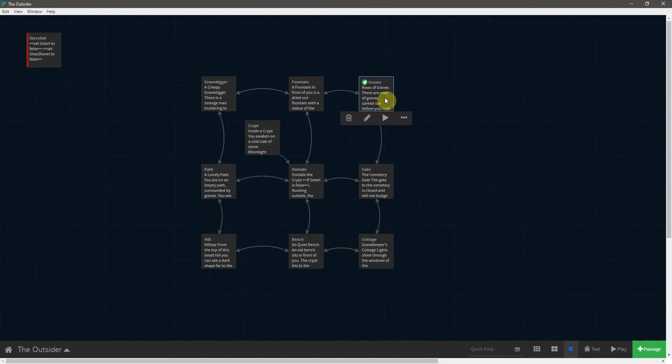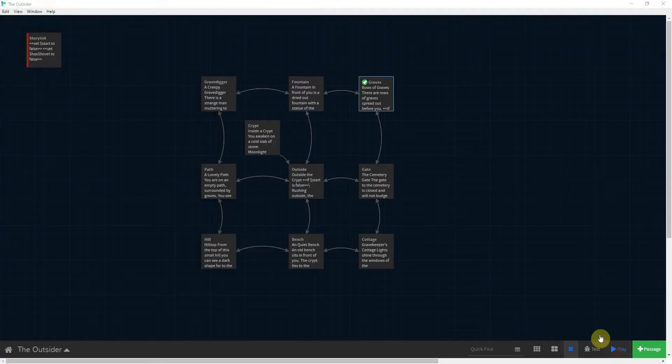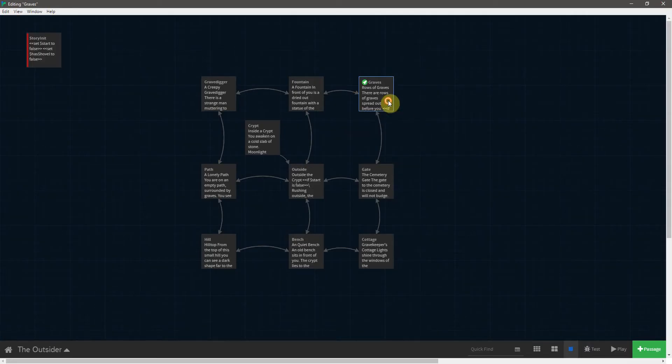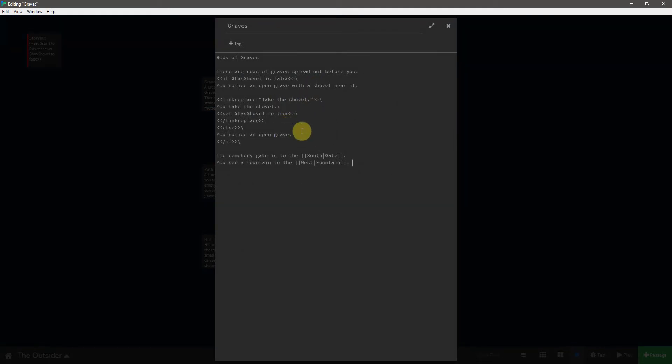I found a solution to why the spacing was not working out last time. I moved the backslash from link replace to 'take the shovel' and for whatever reason this now works. Just be aware that this backslash to prevent line breaks can be a little finicky and you kind of have to play with it until you get the result that you desire.